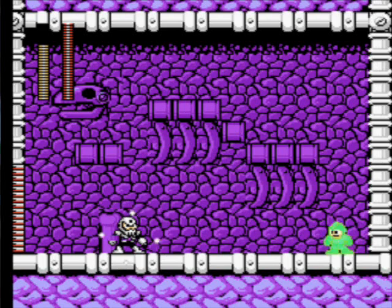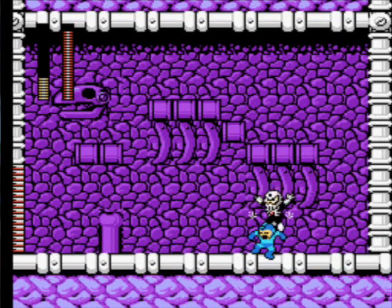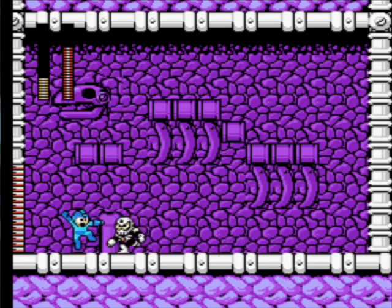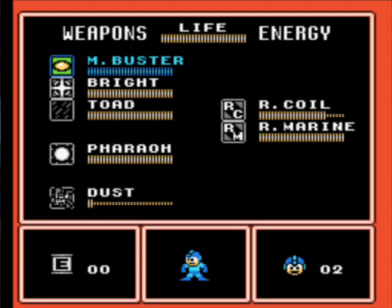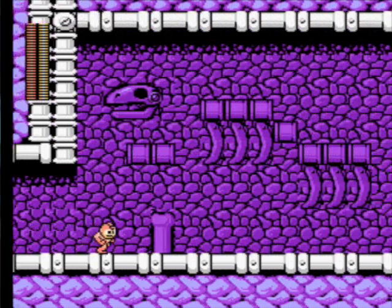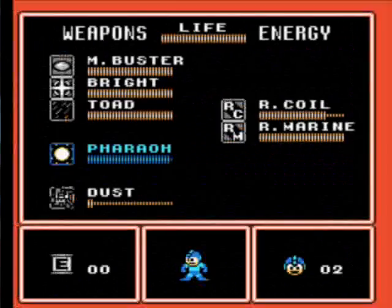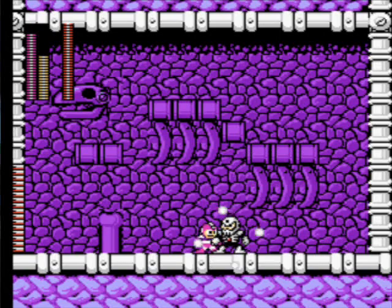Oh my god guys, I have two extra lives! Well, you know what — screw it, we're gonna try Pharaoh Man's weapon. I doubt it would do much though, because fire against skull — I don't know. Yeah, it doesn't do anything. How about Bright Man? No, it doesn't do anything either. How about Toad Man? I just want to experiment here and see if I can do anything.